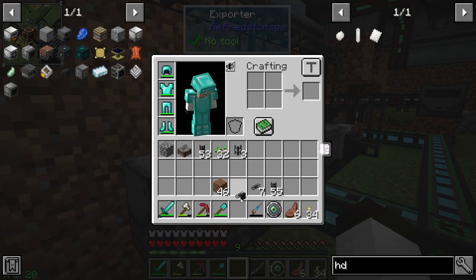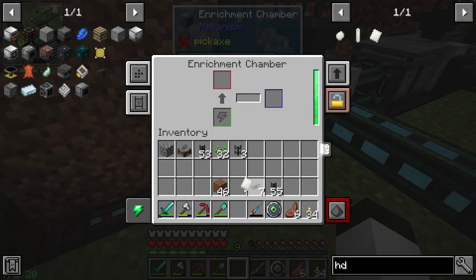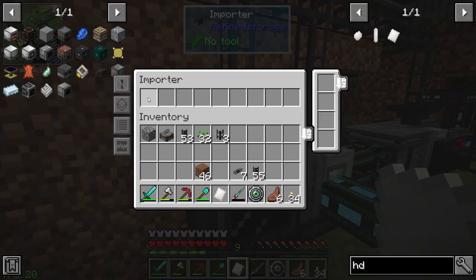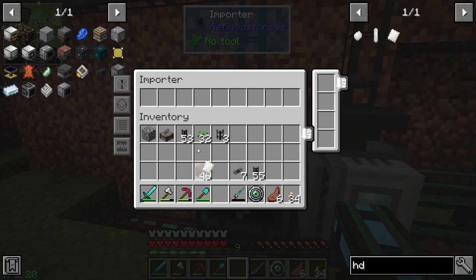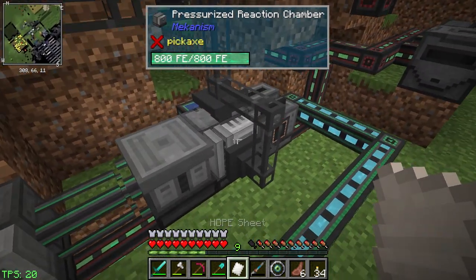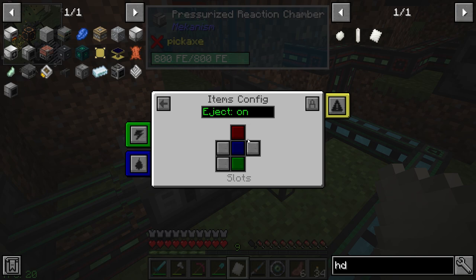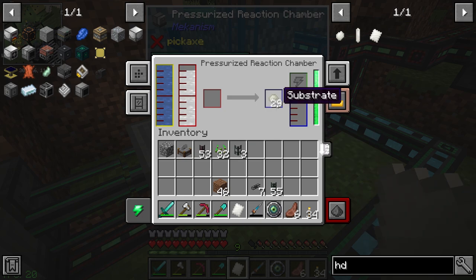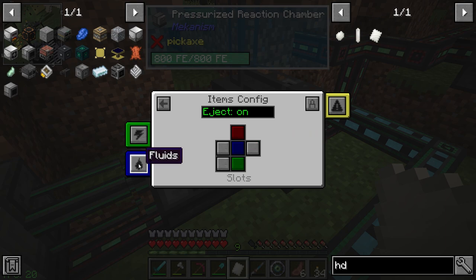From that we need another importer to import the HDPE sheets into our system. I probably should configure what it does — we're saying import. We've got two problems: this importer still isn't working to bring in stuff. It's blue, it is an item, so we are on items configuration — blue is output on the front. Auto ejection is on.